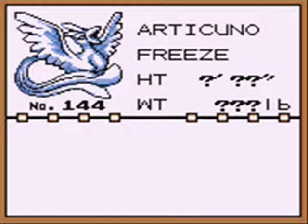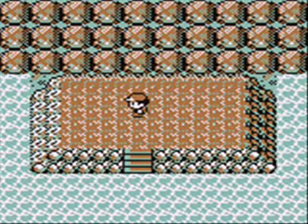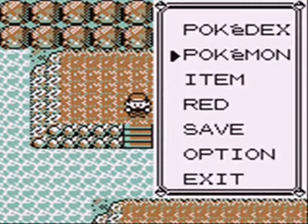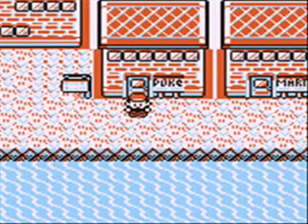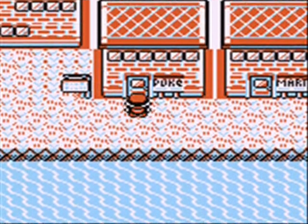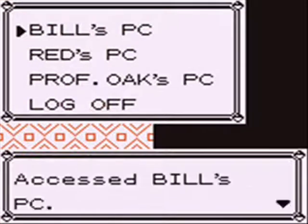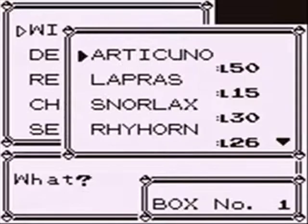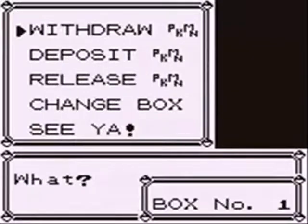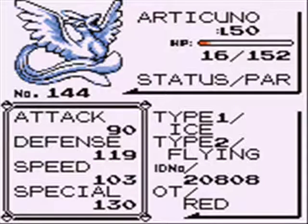My favorite of the three Legendary Birds. It also has a very sad Pokedex description — it appears before people who are lost and doomed in icy mountains. That's creepy. To get back, you don't need the escape rope if I remember correctly, but it just speeds everything up, because it takes you straight back to Cinnabar Island, or Fuchsia City if you chose to take the other way here. Anyway, let's go ahead and take a little look at Articuno. Articuno is a very fantastic Pokemon — I like it the most of the three Legendary Birds.